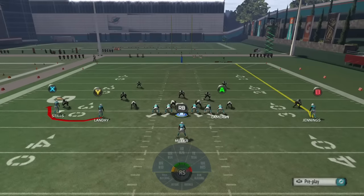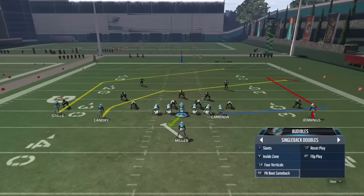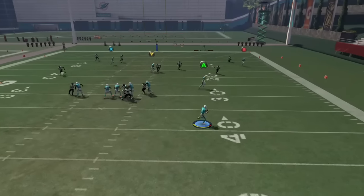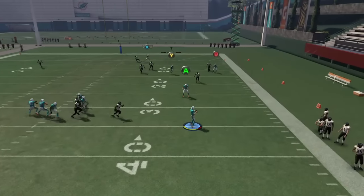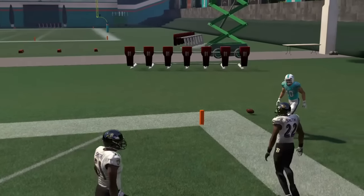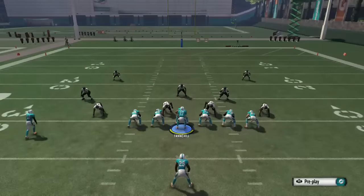Once you catch that ball, you can go up the field or go sideways — whatever you want. You can also run these flood concepts where that Y receiver will generally get behind any coverage. For the purpose of this play, I roll out and hit Kenny Stills in the back of the end zone for a touchdown.